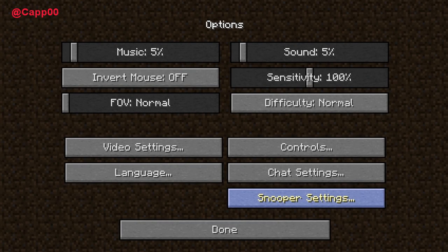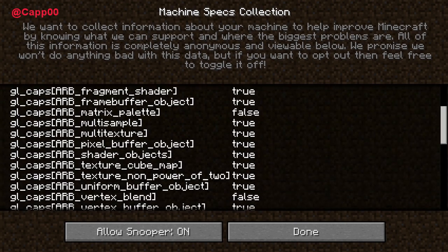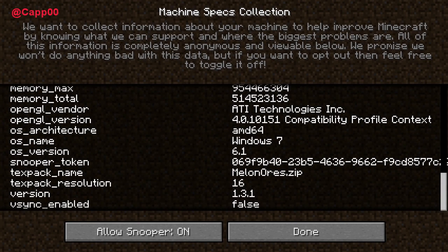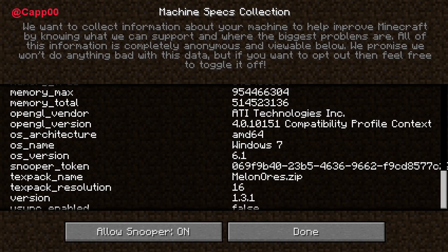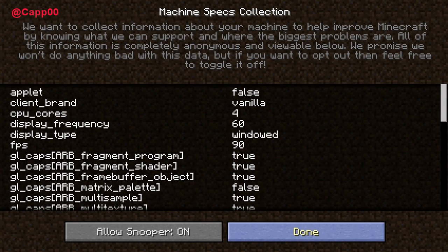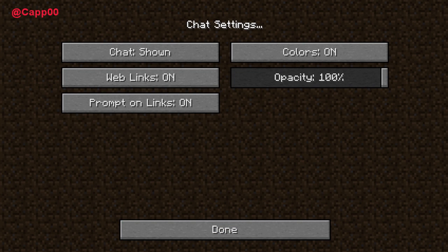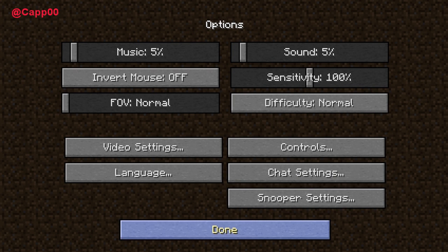From the main options area you can see there's now a little option called Snooper Settings. What that does is it allows Mojang to collect machine data and send it back through a large cloud data system, so they can get an estimate of what people are running on their systems to help improve performance. You can also go in and change chat settings now for multiplayer — things like color or opacity.